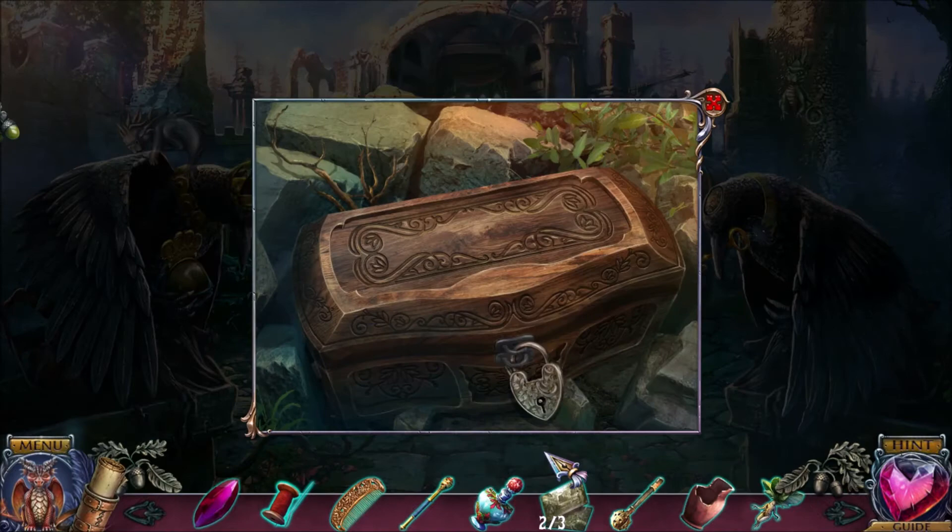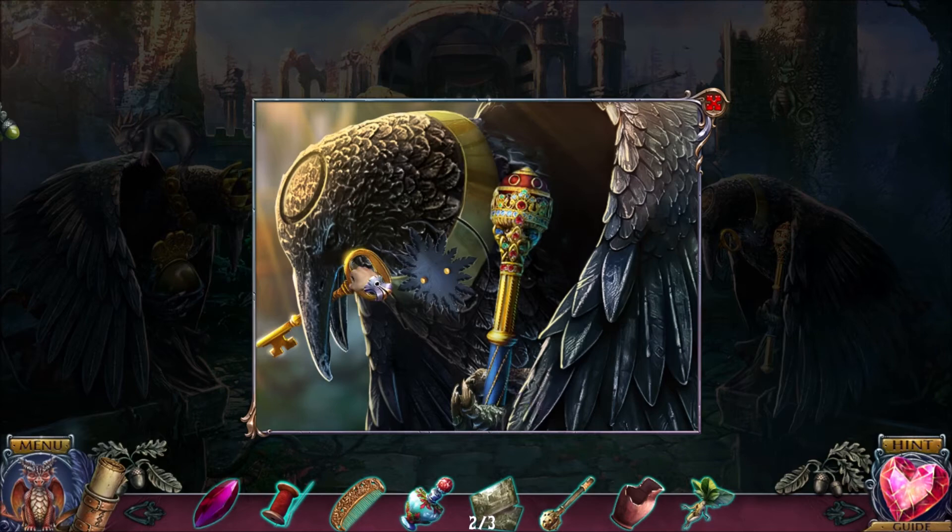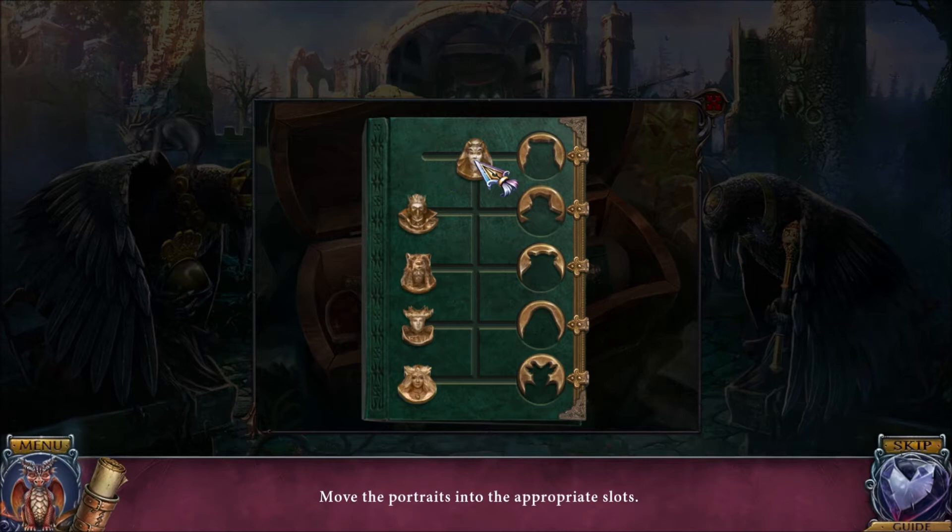Let's see — do I use the wand here or the mace to smash that open? The raven needs a wand — that gives me the key. Use the key over here to get the crown. A fairly simple puzzle: you want to put each piece in the right spot according to the outline, so butterfly guy goes there.